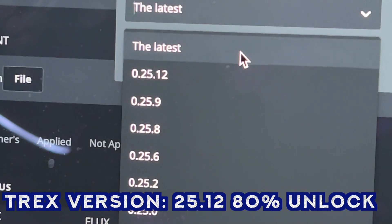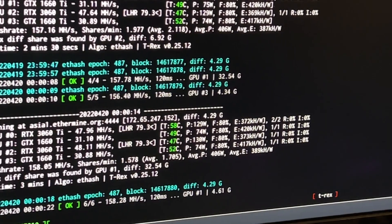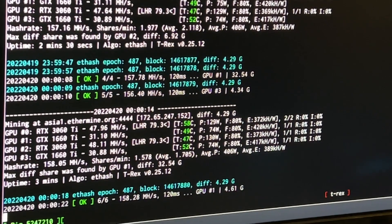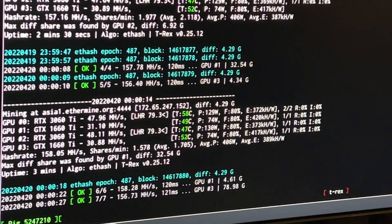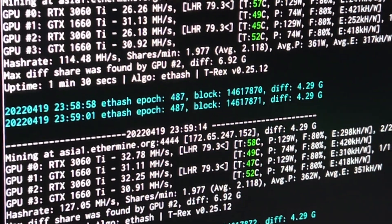With the LHR unlock, hash rates went all the way up to 48 Mh on the 3060 Ti, which is exactly 80% of the maximum hash rate of 60 Mh. It is stable at 48 Mh. If you use T-Rex Miner for the first time with LHR tuning, you may see it drop down to 25, then 32, 35, 40, 47, and then settle at 48. That highs-and-lows process is just the tuning phase and is completely fine.